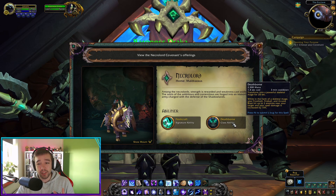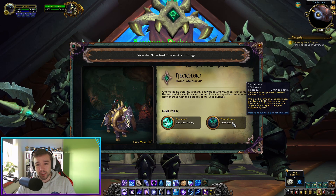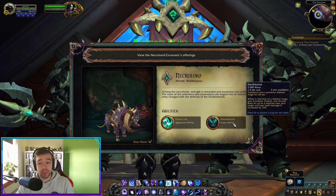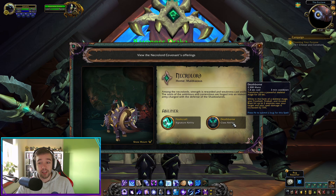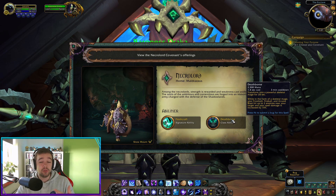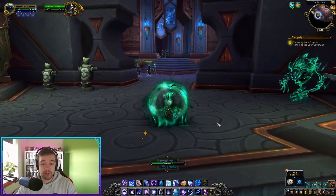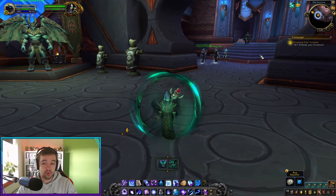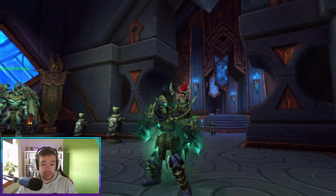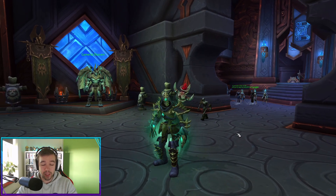Deathborne basically transforms you into a powerful skeletal Mage for 20 seconds. While in this form, your Frostbolt, Fireball, and Arcane Blast hit up to two additional enemies near your target, and your spell damage is increased by 10%. So you get 10% more spell damage and every time you use Fireball, Frostbolt, or Arcane Blast you hit up to three targets total including your main target. It looks really gorgeous — you get very tall and big.